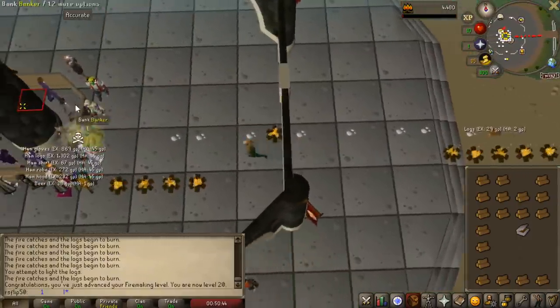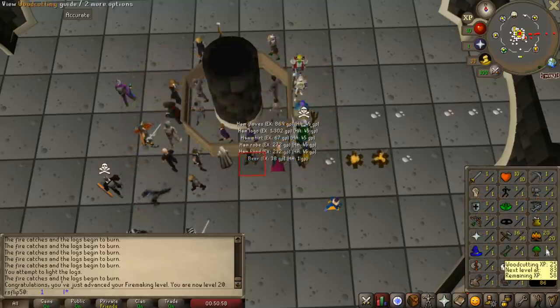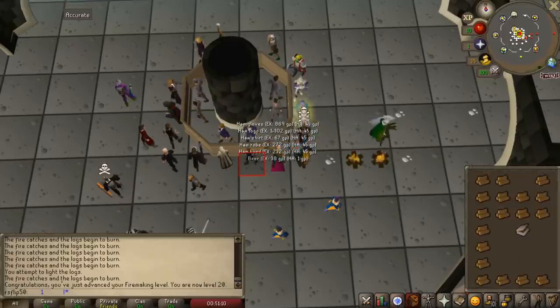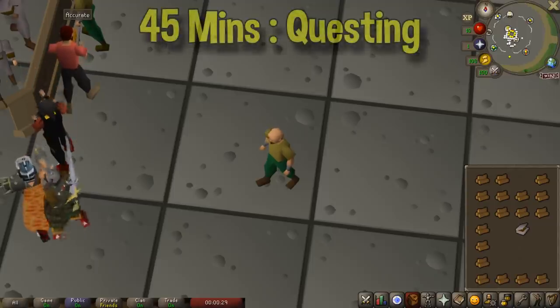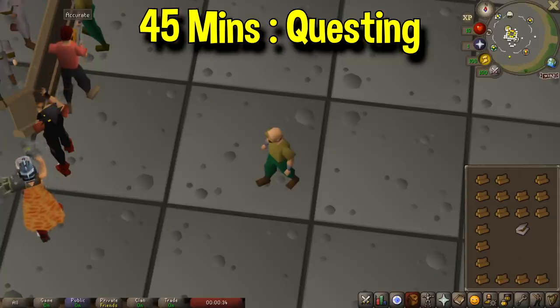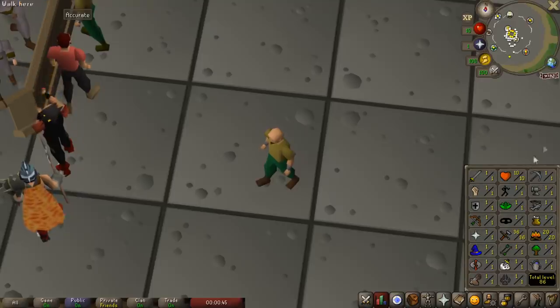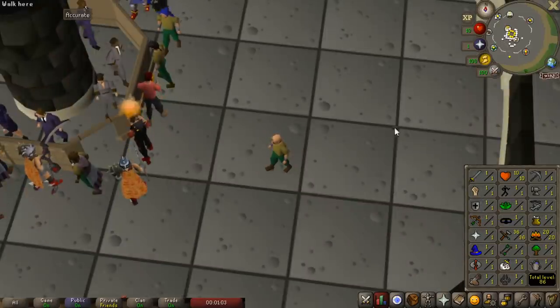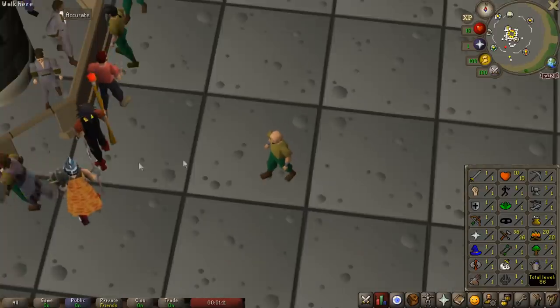We got 20 fire making. Look at oak logs — they're so expensive. Just a month ago, oak logs were like 10 each; now they're 115. They have gone up like a thousand percent. But there's our second requirement out of the way. Now I'm probably going to go ahead and get some quests done because we do need 20 quest points. In my opinion, the easiest five quests to get 20 quest points are Romeo and Juliet, Goblin Diplomacy, Ernest the Chicken, Black Knight's Fortress, and Druidic Ritual — all free to play except for Druidic Ritual, which is a member's quest that only takes a few minutes and gives four quest points.